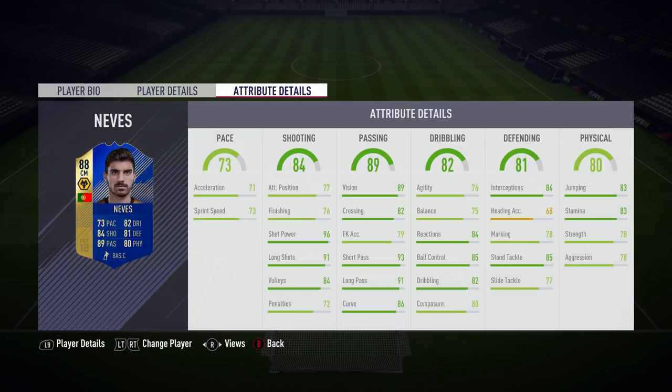Let's take a look at his in-game stats. One of the first things you'll notice on the attributes page is that nearly every stat is green — every stat but one — which shows how well-rounded this card is. Standout attributes include 96 shot power, 91 long shots, 93 short passing, and 91 long passing. The stamina of 83 isn't bad, but it isn't great for an 88-rated Team of the Season card.